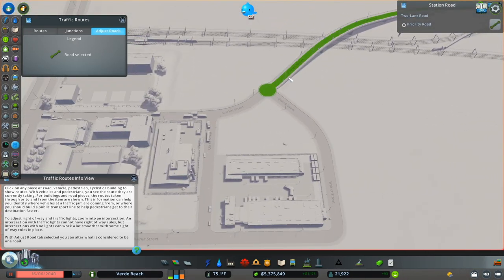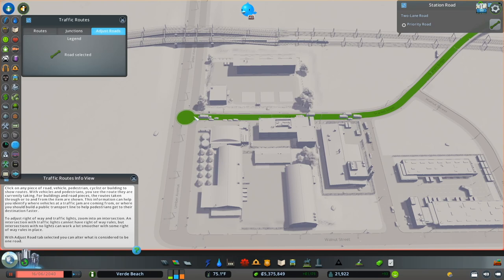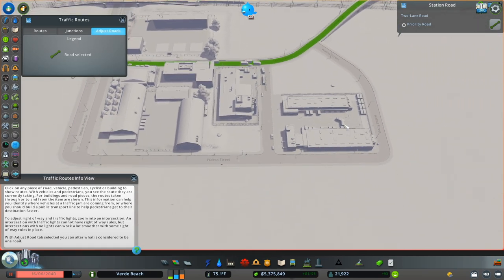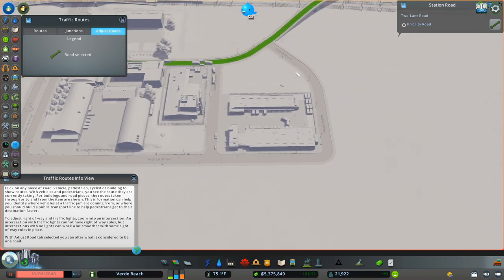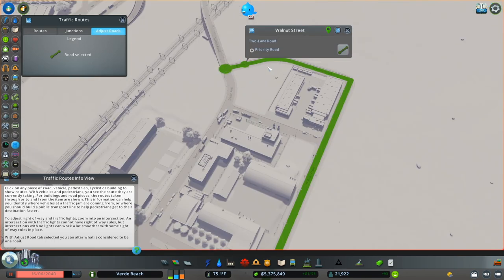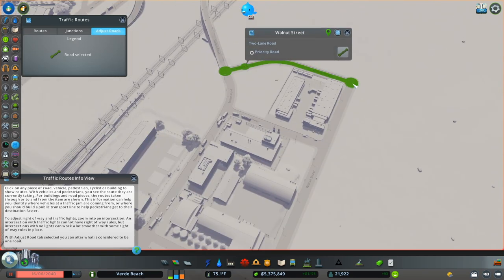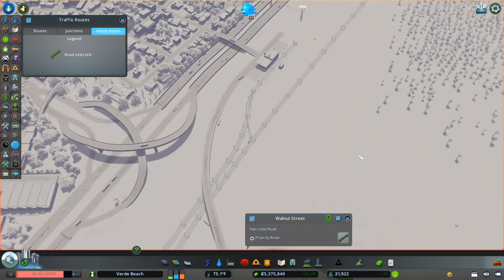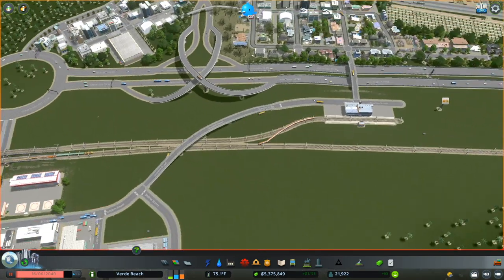Station Road, Scarlet Street, Scarlet Bridge — now it's all Station Road, perfect. Walnut Street loops — that's never a good thing — so I'll attempt to change that. We'll need a new name for Smith Street in the future; not a huge fan, but good enough for now.